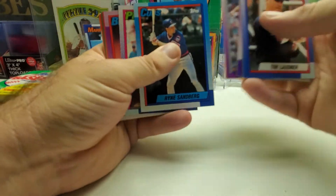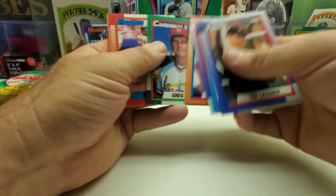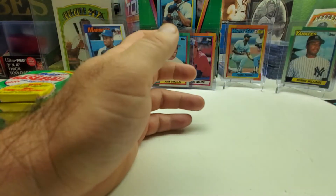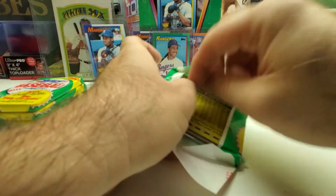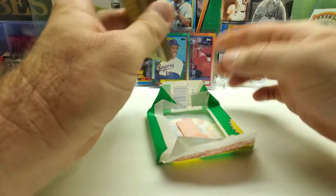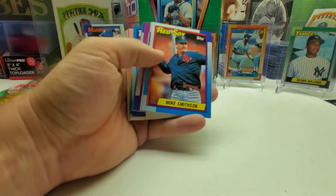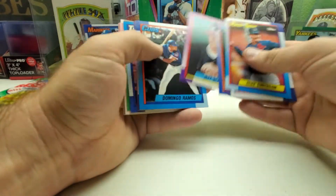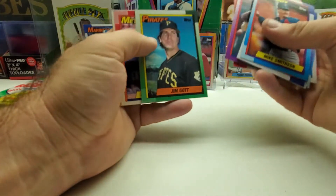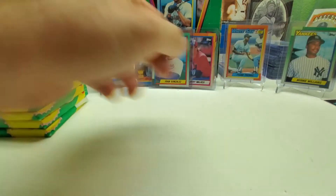Ryne Sandberg, Mark McGwire — Big Mac — Zane Smith, Bip Roberts, Glenn Davis, and Nolan Ryan. Checklist, Jim Gott, Lenny Harris — nothing too exciting in that pack. Four packs left, guys.